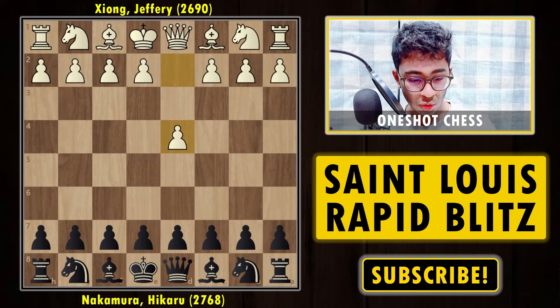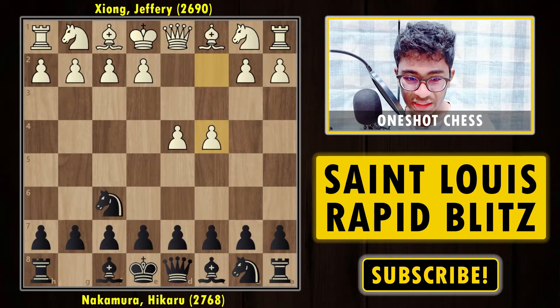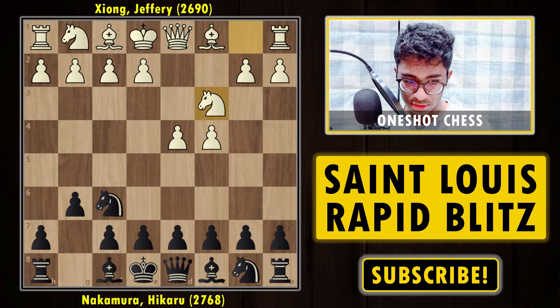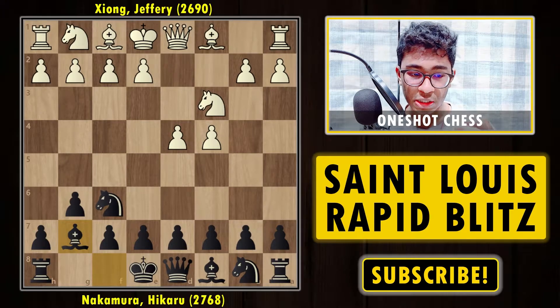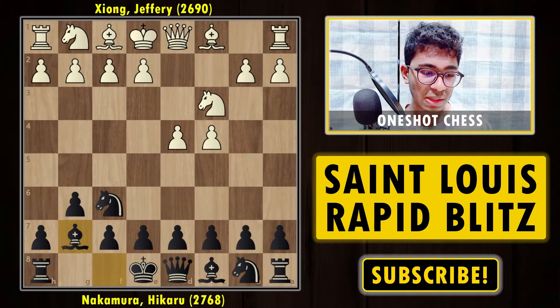Both players are from the USA. Nakamura actually started the tournament at a very bad pace, so he's wanting a comeback. The game starts with 1.d4 and Nakamura replies with Nf6, c4 — and we have the King's Indian Defense. I'm going to analyze this particular game because many players want an opening that can help them win.